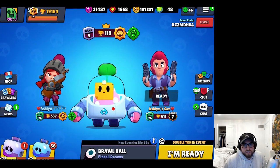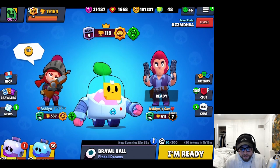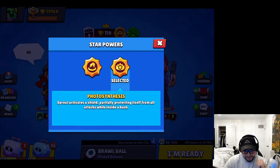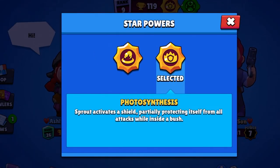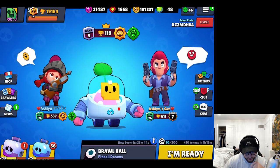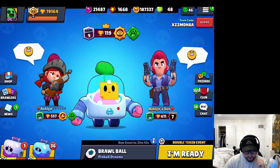What is going on YouTube, it's OG and today we're gonna be testing out Sprout's new star power - well it's been out for a few days but his second star power, I just got it today so it's new for me. Photosynthesis: Sprout activates a shield partially protecting himself from all attacks while inside a bush. I've used it for a few games now and I'm really liking it.